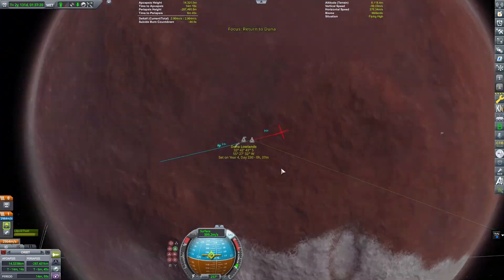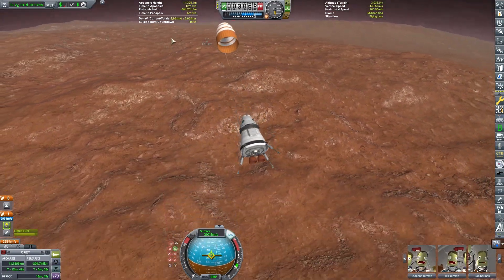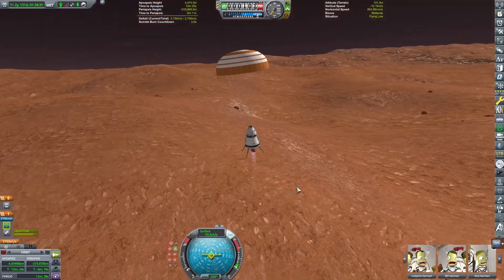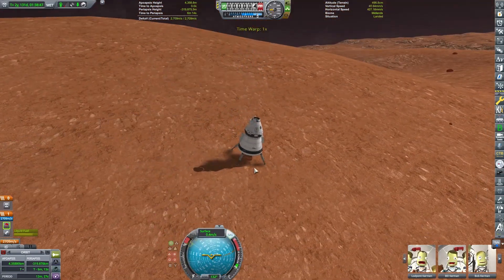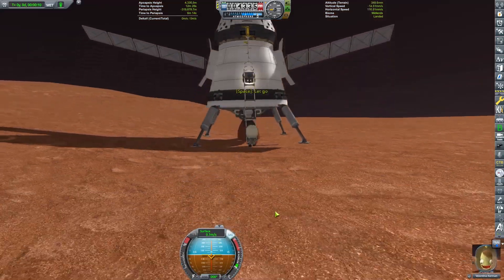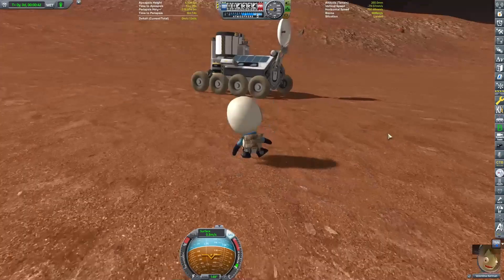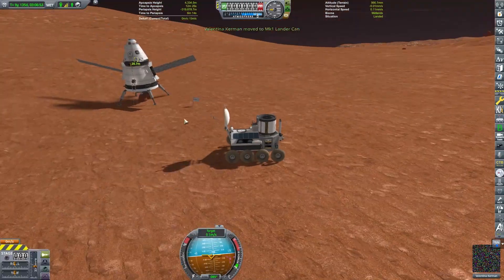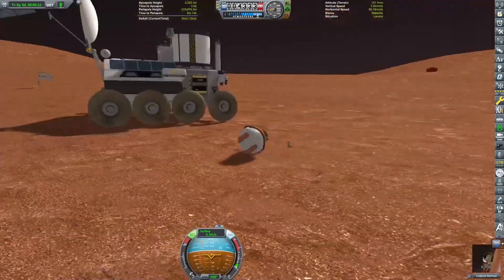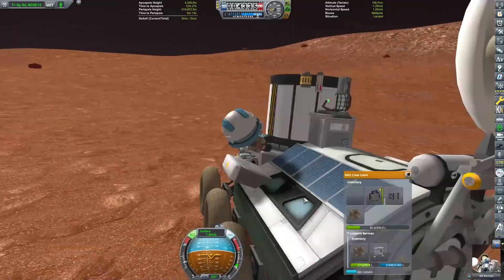I'll use the engines here to slow down a little bit. I have a parachute — I was kind of counting on overshooting a little bit to account for the extra drag of the parachute. We're pretty good. You saw at the beginning of the video where I slid a bit. I had to drive the rover over — it wasn't too far, about 20 kilometers away — so not a huge deal.